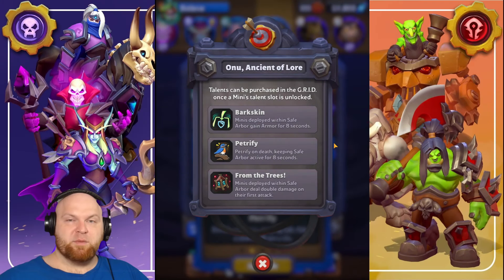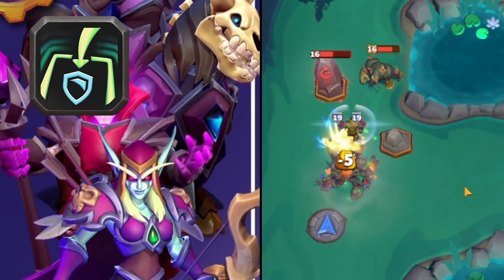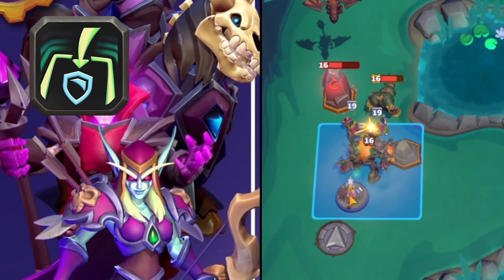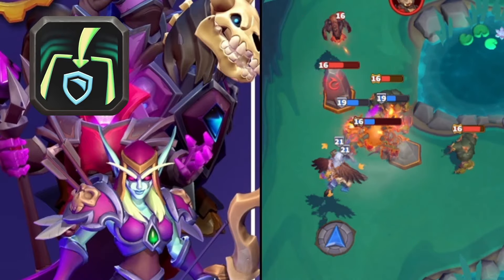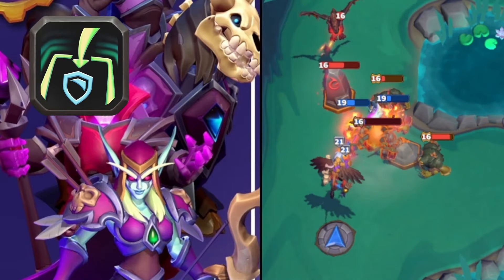The next talent is Barskin. Minis deployed within safe arbor gain armor for eight seconds. We deploy grunts — they are armored for eight seconds. The griffon is armored too, meaning they take 50% less physical damage for eight seconds.